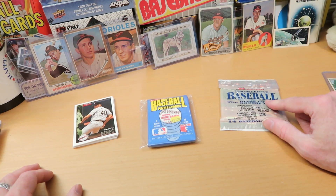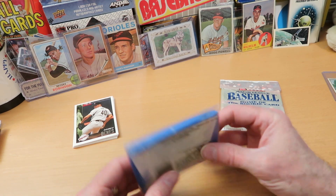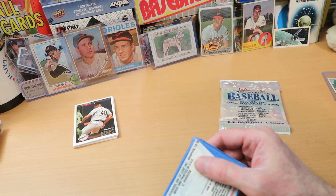I think you can also get Andrew Jones with a rookie in here, if I'm remembering correctly. But Scott Rowland's the one we want. So let's open this 1986 pack of Donruss.